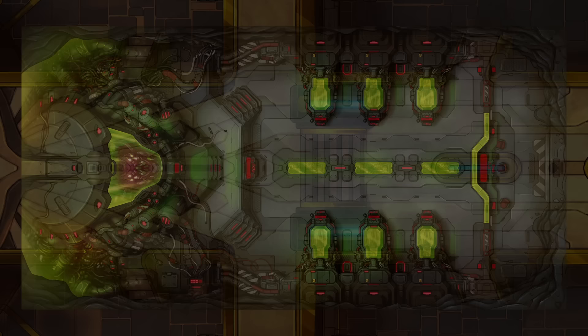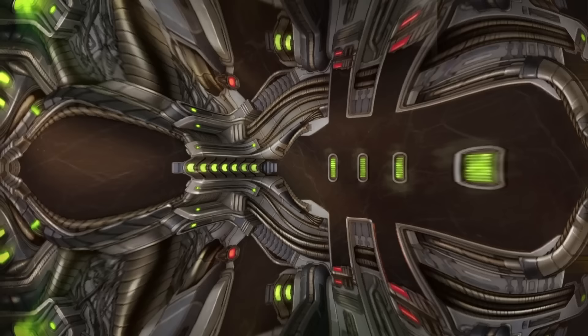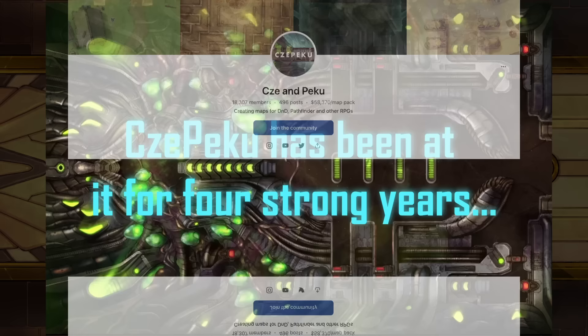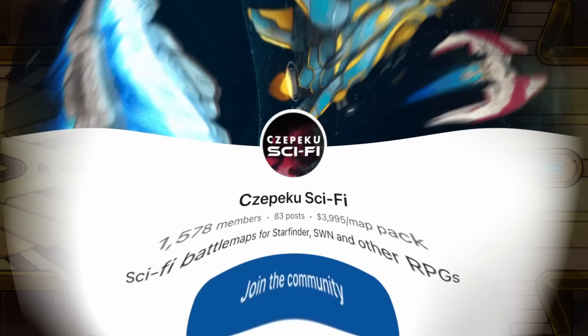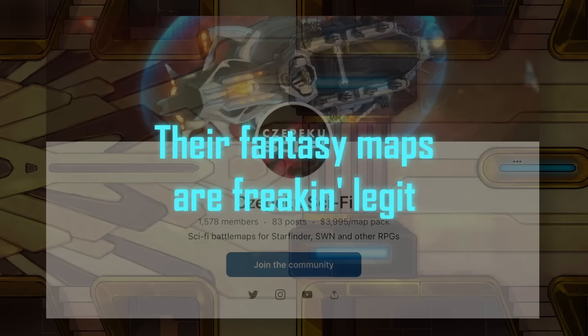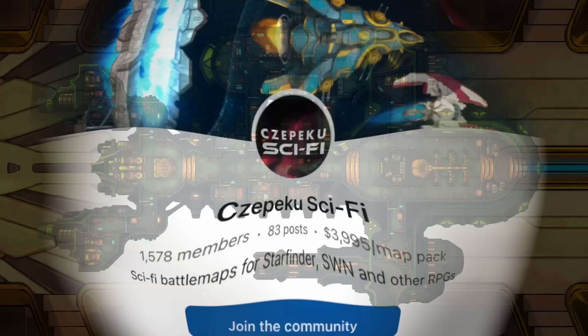They recommend the $5 tier on their Patreon, which gives you access to all previously released maps and all variations. At the $10 level, you also get animated maps and Foundry VTT modules. They've been making battle maps for four years running, and their fantasy battle maps Patreon has over 18,000 patrons. I've left a link to their new sci-fi battle maps Patreon down below.